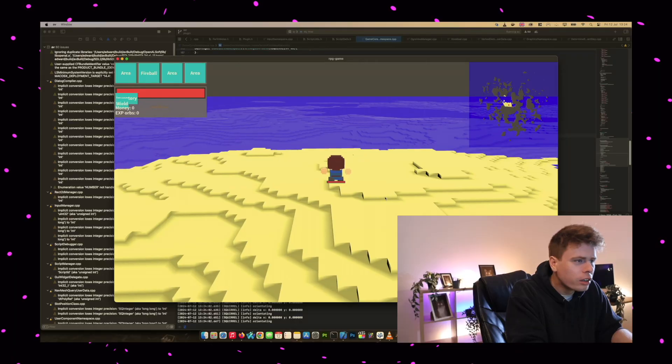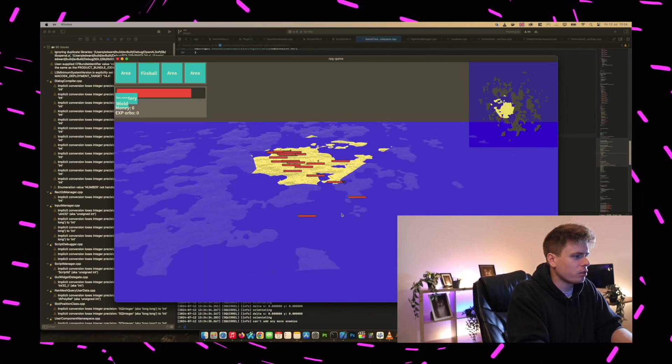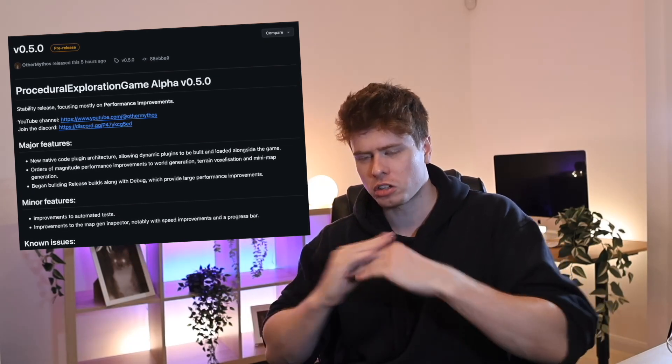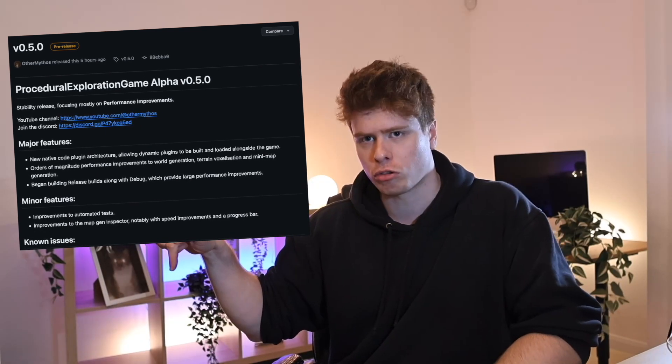There was a massive performance difference I found between debug and release builds of the engine. I think this relates to the way I built OGRE 3D in debug mode, which is probably doing lots of validation checks all over the place. Now that I can generate really large worlds, there are a lot more vertices on screen and the frame rate hit the ceiling way quicker. Because of that, I've updated all the GitHub Actions to produce both debug and release builds. Alpha 0.5.0, which contains all of these speed improvements, can now be downloaded from the GitHub releases page linked in the description.